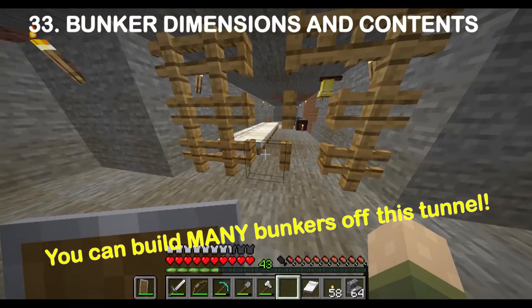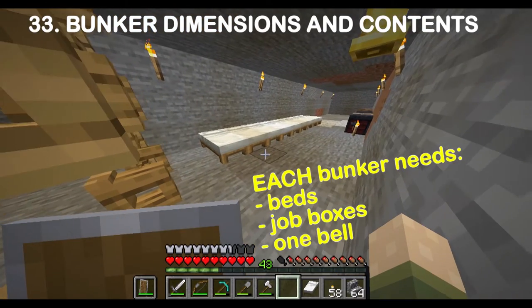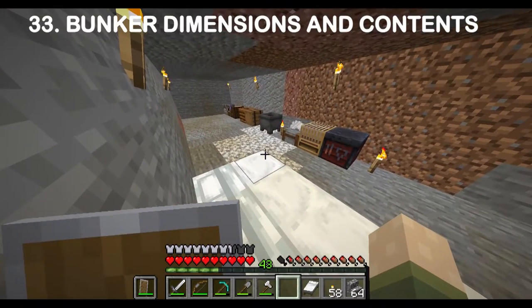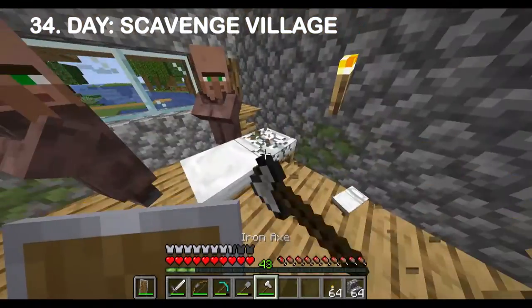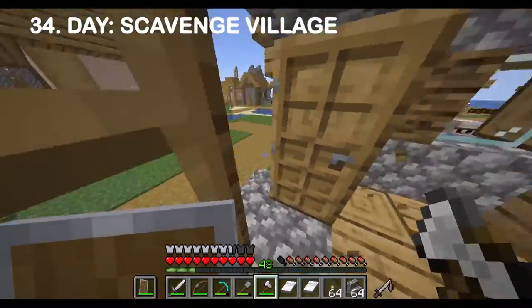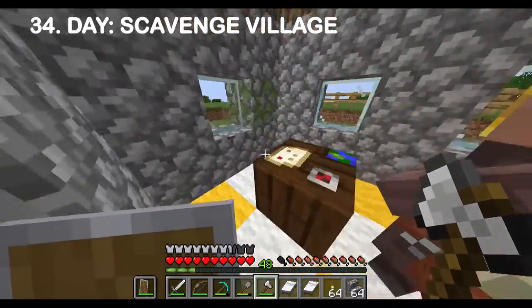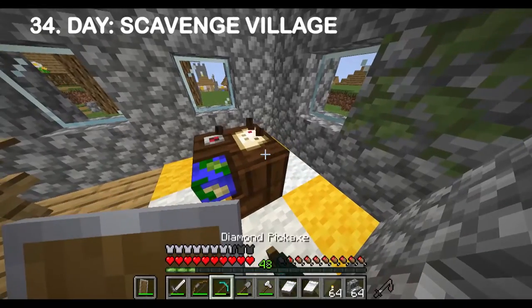Looking at the finished article it's a box shape: 20 deep, five wide, three high, with beds down one side. I'll put the rest of the beds down the left, and I've got all the job boxes for the villagers when I move them in. Now I'm scavenging the village — from every hut I'm taking the beds, the chests, and the job boxes. Whatever this is — cartographer's table. I'm leaving the doors; I don't need those.